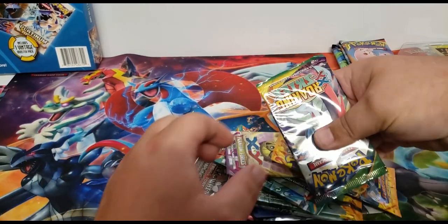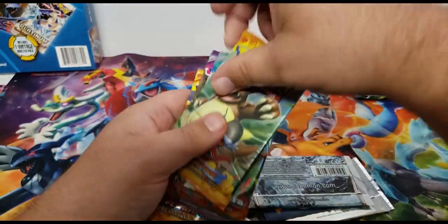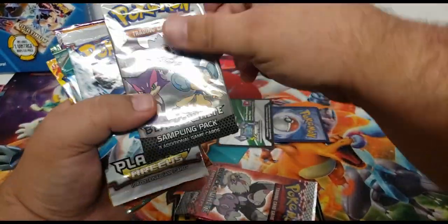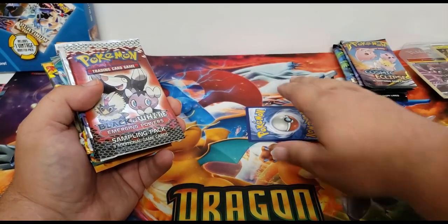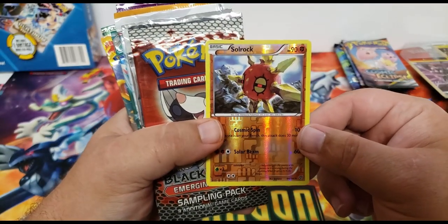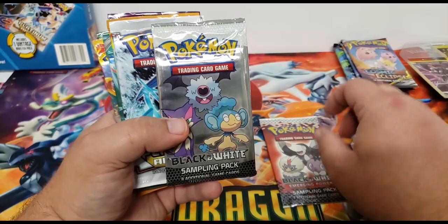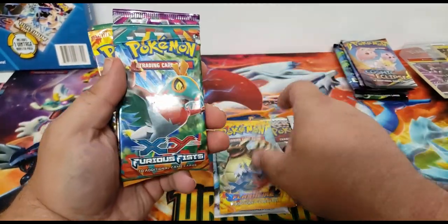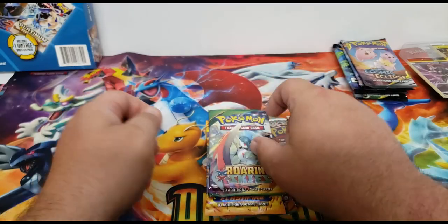Let me see what we got here — four packs, some of them glued together. Oh, Flash Fire! I don't think I've opened any of those. Then we've got the sample packs: Black and White Emerging Powers, Black and White sample pack, Platinum Arceus, Flash Fire, Furious Fists, Phantom Forces, another Flash Fire, and Roaring Skies. There's also a little reverse holo here for a Solar Rock — very cool. That's what we got out of that one.